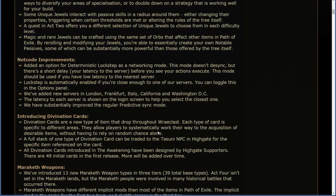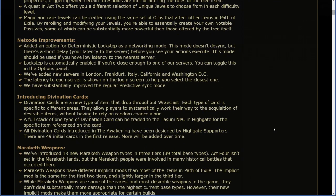Net code improvements. Added an option for deterministic lockstep as a networking mode. This mode doesn't desync, but there's a short delay equal to your latency to the server before you see your actions execute. This mode should be used if you have a low latency to the nearest server. Lockstep is automatically enabled if you're close enough to one of our servers. You can toggle this in the options panel. We've added new servers in London, Frankfurt, Italy, California, and Washington DC. The latency to each server is shown on the login screen to help you select the closest one. We have substantially improved the regular predictive sync mode.